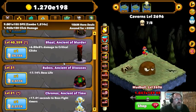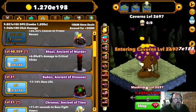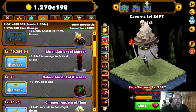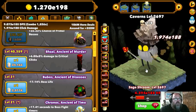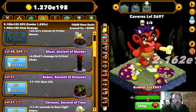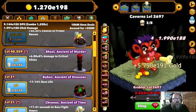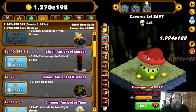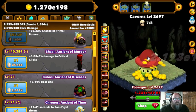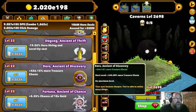The biggest one I saw was Bail, Ancient of Murder. The combo click is good - see, it's 188. But when he crits - bam, look at how much it hits for. It takes me five or six hits to kill these guys, but when a crit comes along, bam - dead, chest dead. Those crit clicks are just a killer.